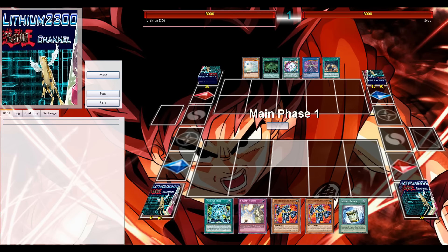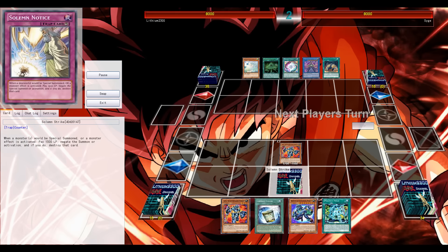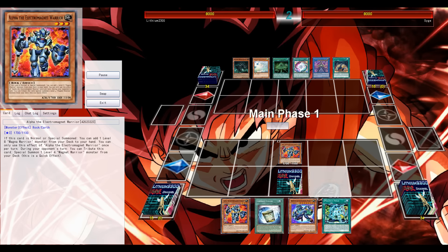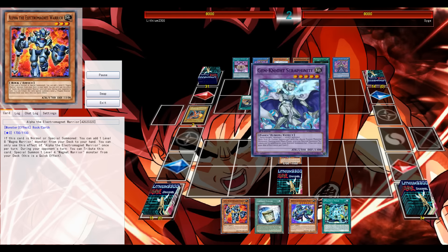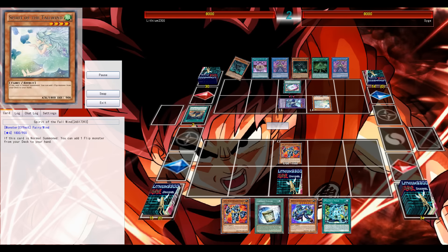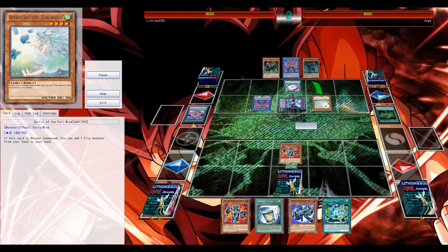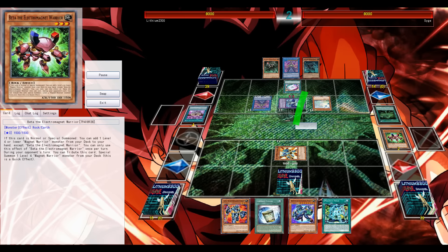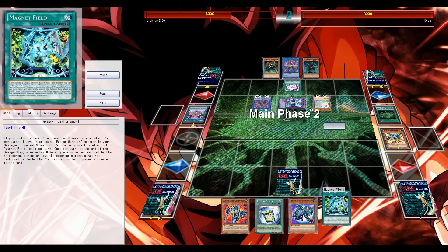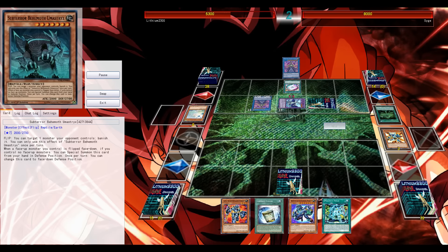First game against Subterrors — I believe this is my updated build of Subterrors with Brilliant Fusion as well. Excellent to get an extra summon, especially for Nemesis — the big Lonefire of the deck. I get to start with an OK hand. Normal summon to get to Surge. He has an OK hand too, immediately activating Brilliant Fusion and using the extra normal summon for his Nemesis.